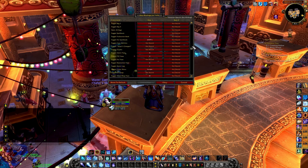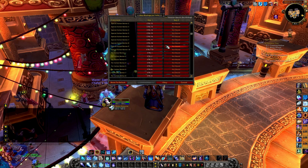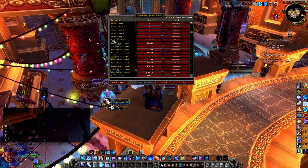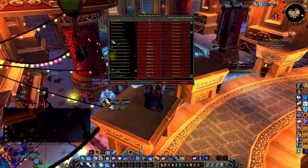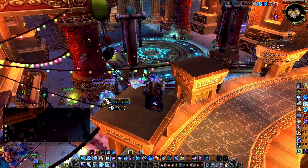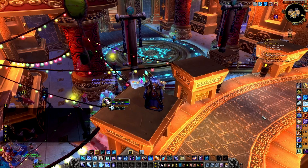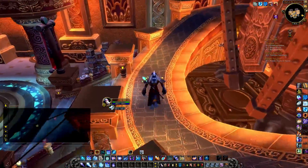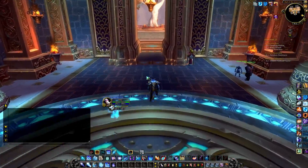One last thing to mention — on all the keybinds that you don't have anything bound to, feel free to put whatever you want there. We haven't talked about things like Healthstones, which would be pretty good on the F1 or Shift F1 keys, your extra action button (which I have bound to H), or quest items that you can easily put on one of the Shift F1–F5 or F1–F5 buttons. Make sure you're comfortable with how you play your class, and make sure that your keybindings work towards your playstyle.